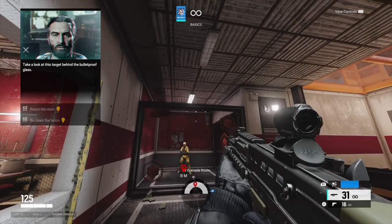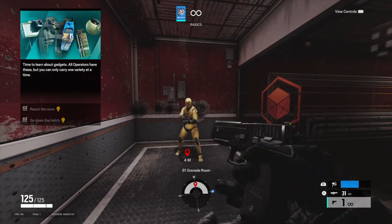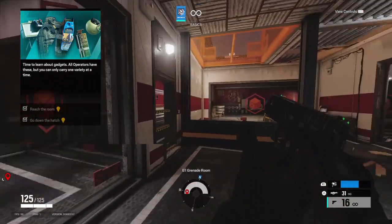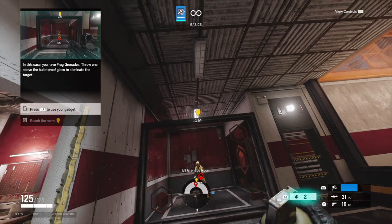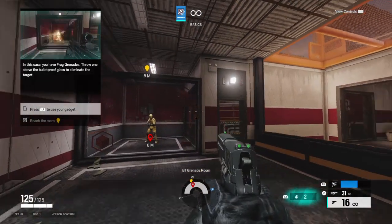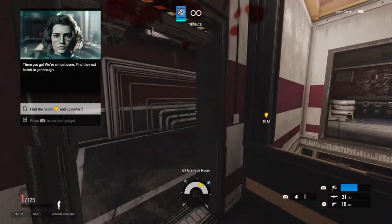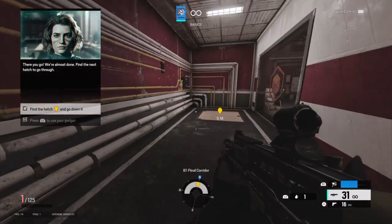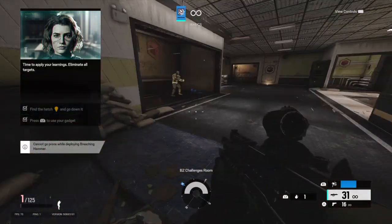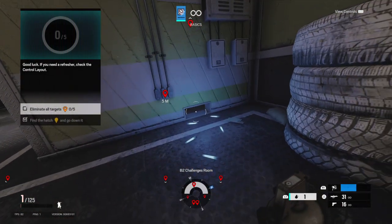Take a look at this target behind the bulletproof glass — you won't be able to get it with your firearm or melee attack. Time to learn about gadgets. All operators have these, but you can only carry one variety at a time. In this case, use frag grenades — throw one above the bulletproof glass to eliminate the target. There you go. We're almost done; find the next hatch to go through. Time to apply your learnings — eliminate all targets. Good luck. If you need a refresher, check the control layout.